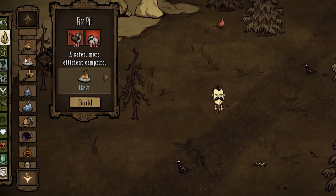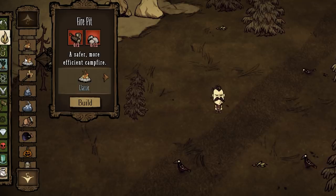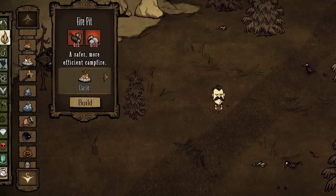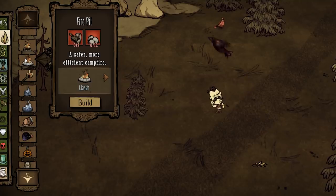Otherwise you're just basically wasting time. But if you get a star collar staff while you are ruins rushing really early on, and there's just no one else you're playing with so no one else built a fire pit at the base, just straight up do not build a fire pit if you have a star collar staff first — because the star collar staff is basically a straight upgrade with how much light it gives off and how easy it is to just keep it going at all times.